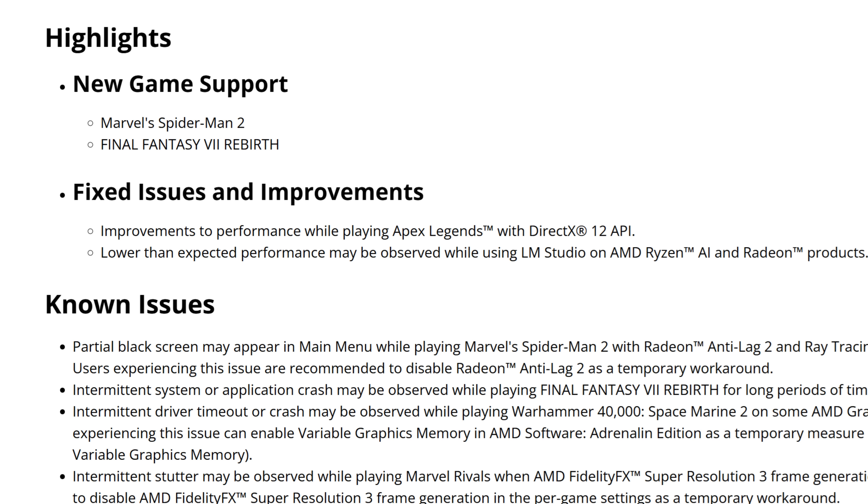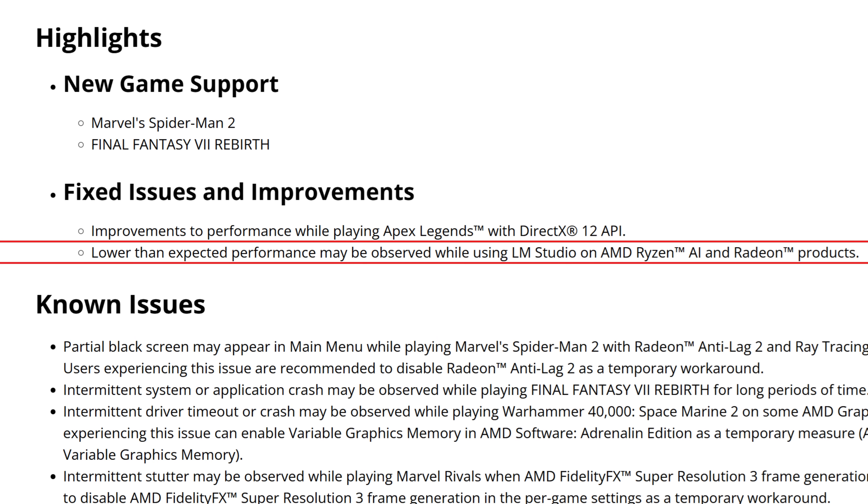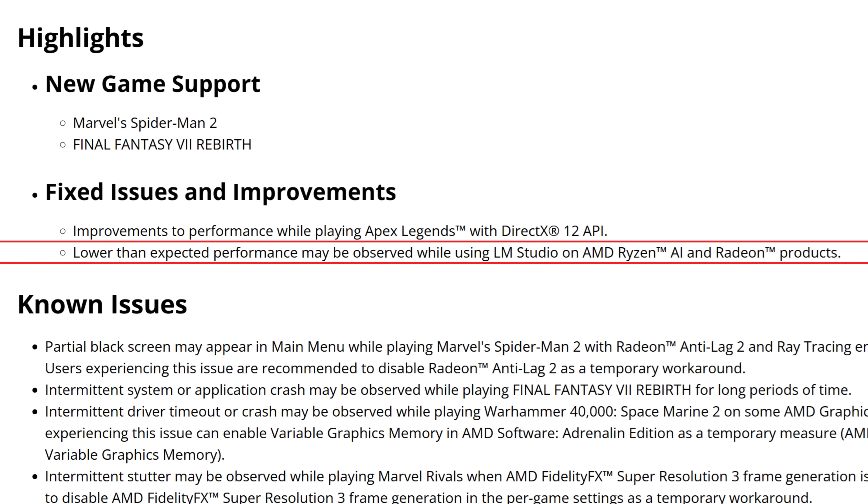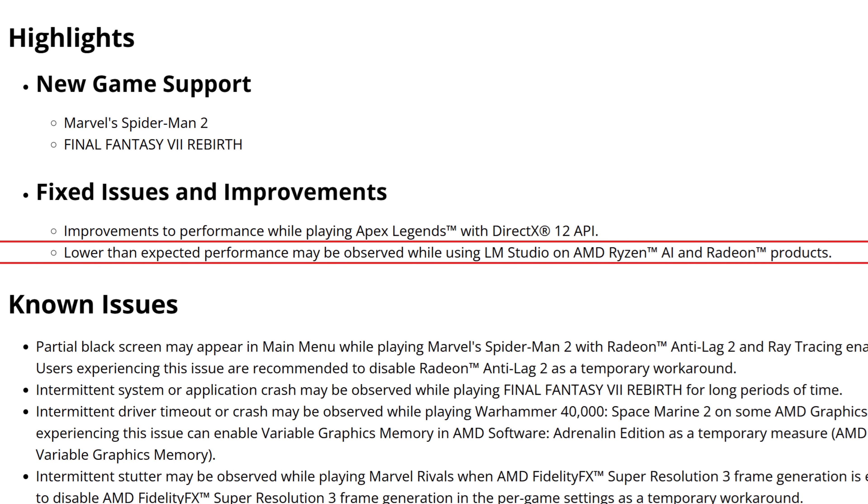As for fixed issues and improvements, we have two. First: improvements to performance while playing Apex Legends with DX12, which is the new standard API for Apex Legends. Second: lower than expected performance may be observed while using LM Studio on AMD Ryzen AI and Radeon products. So basically just new game support and two fixed issues.